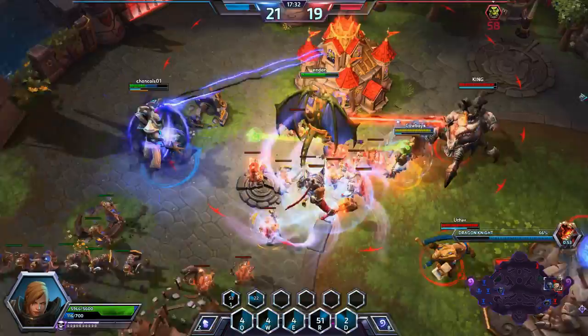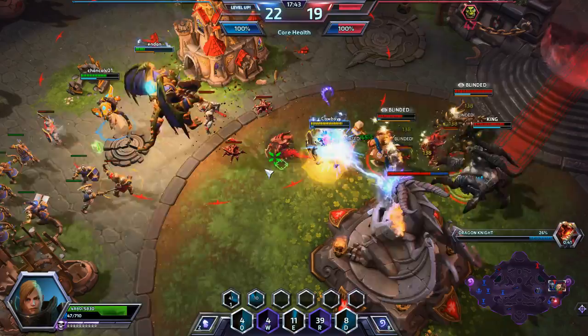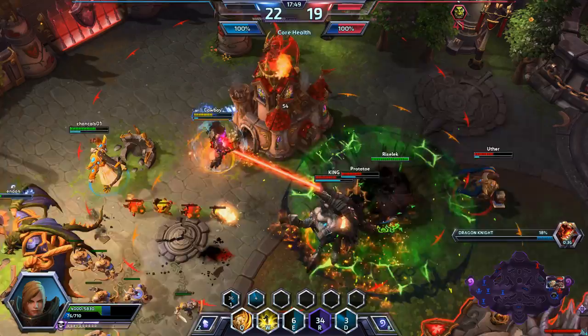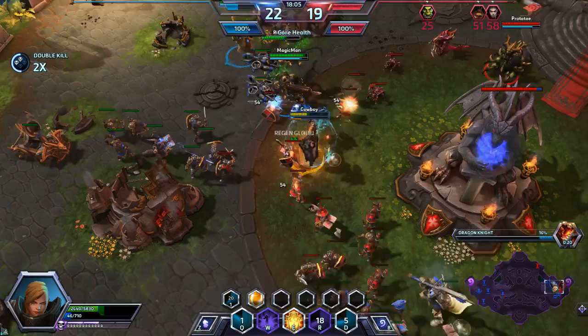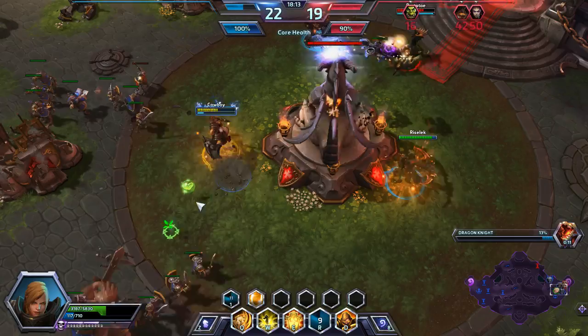Right there — we popped our stuff, got right up on that Thrall, stopped him like he was nothing. Johanna just gives no fucks — she's upsetting everyone all the time, just smashing everything. That slow is just too potent. Look at her health too: we're just slowly regenerating, low on mana, but we still haven't left the fight. She's amazing.